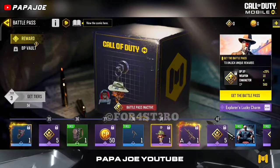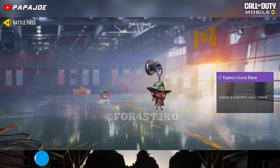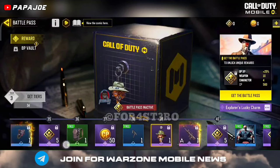On tier 39 we see the new epic Explorer's Lucky Charm, which looks not bad. Write me your opinion about it in the comments.